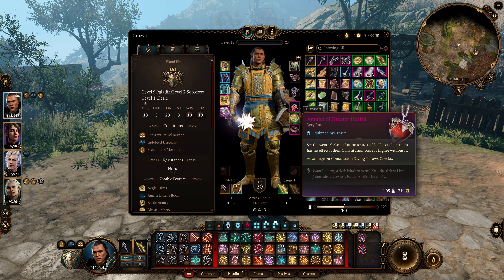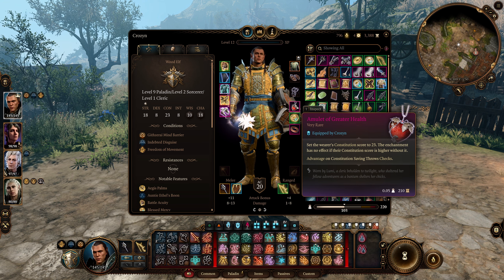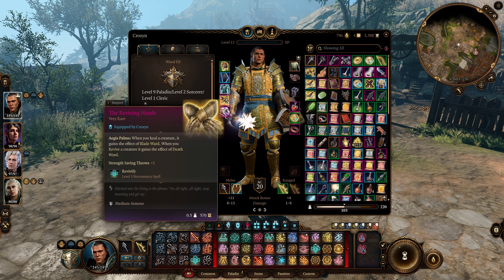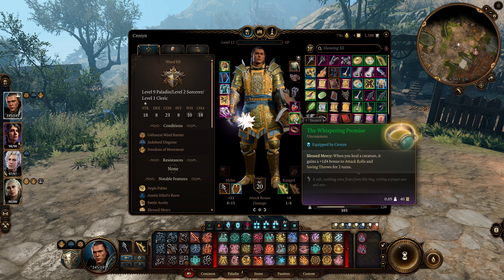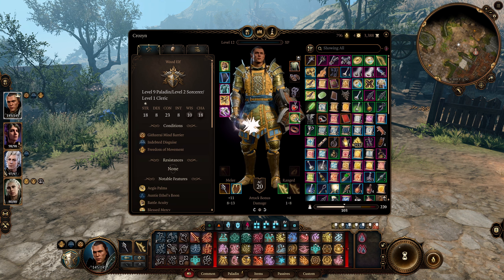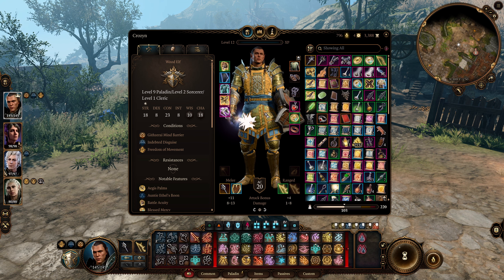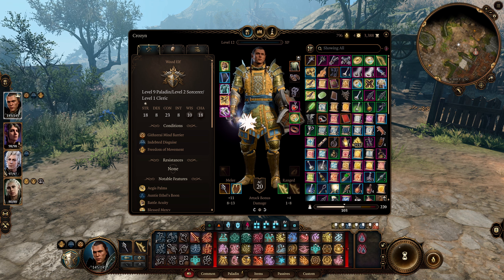For our amulet we're going with the amulet of greater health — this gives us advantage on constitution saving throws and a lot of HP, making us feel like a tank. For our rings we're going with the whispering promise ring and ring of regeneration. The whispering promise works just like reviving hands — anytime we or our allies are healed they get a bless for two turns. The ring of regeneration gives a little HP each turn, but more importantly it activates the reviving hands and whispering promise without us needing to cast a healing spell on ourselves — giving us really powerful passive buffs.